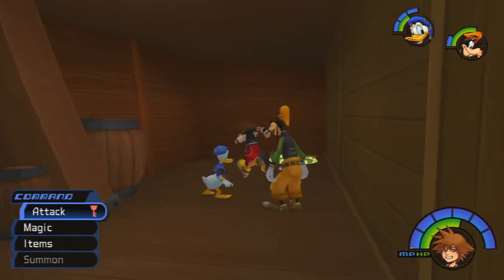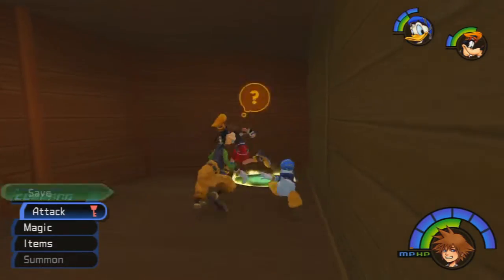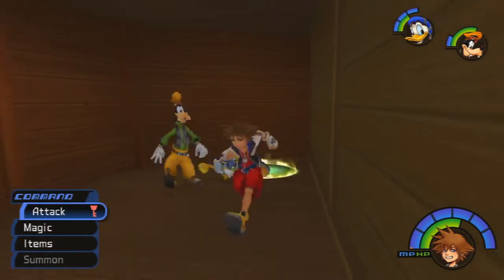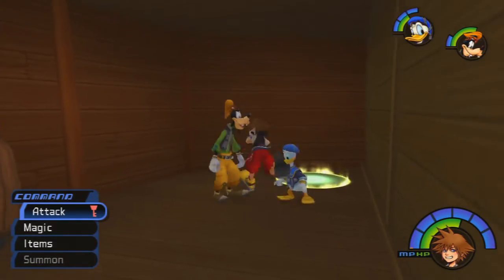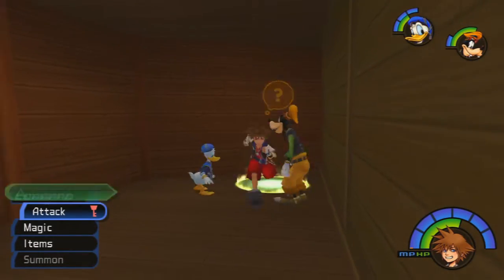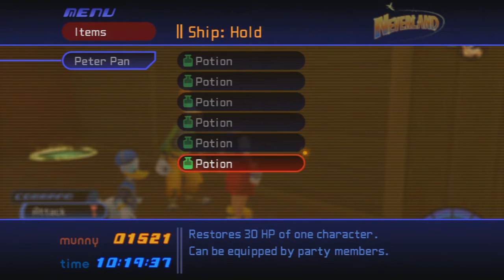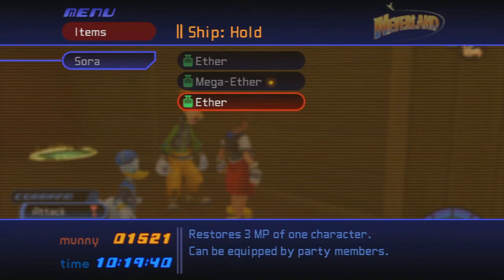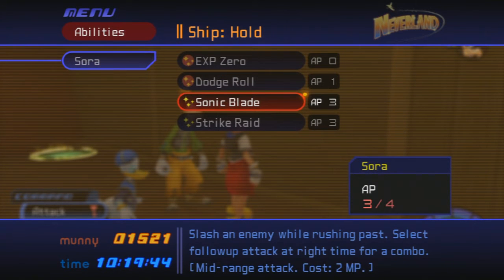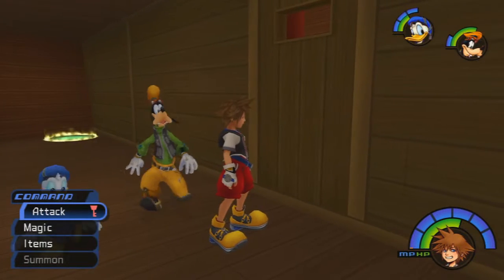Hey guys, Mistmaster1 here, and welcome back to more Let's Play Kingdom Hearts Final Mix HD Proud Level 1. In the last episode, we took care of the third page in the Hundred Acre Wood, and we also arrived at our next world, Neverland. Riku is here with Kairi captive, and we were trapped in the hold of the ship, but Peter Pan, our new world party member, helped us out. Before we get on with the episode: I've taken all of Peter's aethers and replaced them with potions; he has three aethers. I gave Sora two aethers and a mega aether. I also took care of unequipping Sonic Blade — there's nothing really pertinent to its usage now that we've completed Halloween Town. So let's get started and get out of here, back to the deck of that ship.